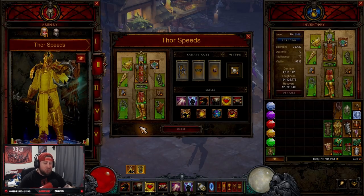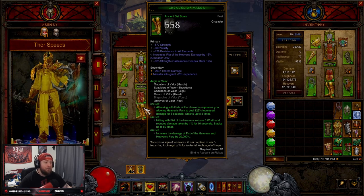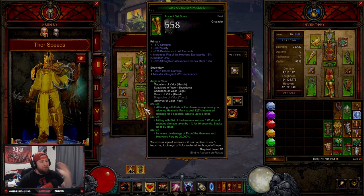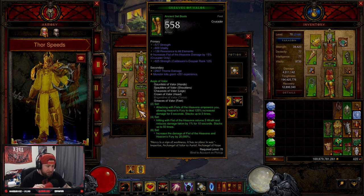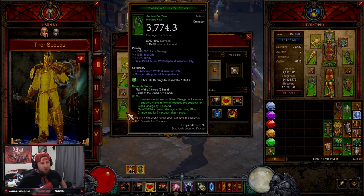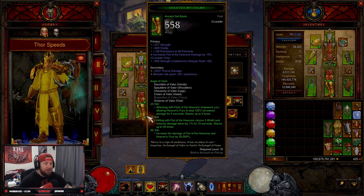Welcome back to the channel. We're bringing you a Crusader Aegis of Valor build. I know we've gone over this build in the PTR and also as a Haedrig's Gift starter, but I wanted to do a complete build guide for Thor speeds for the Crusader if you are playing it this Season 28. Let's go over everything you're going to need to dominate with this build.